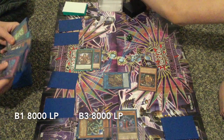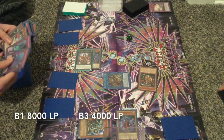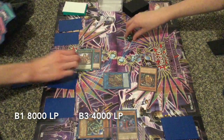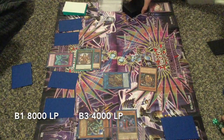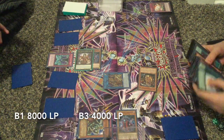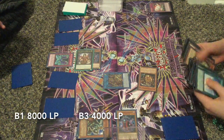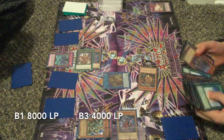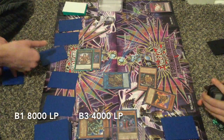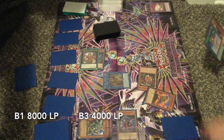That shuts Phantom Knights down entirely. If you saw, B1 set only traps, and now he just gets to set one more. It's really, really scary for him. If Crusadia does what it normally does and OTKs, it's gonna be really bad for Phantom Knights. B3 continues with this combo and adds Leonis, because he has a monster in defense, so when he goes into Equimax he can deal piercing battle damage.